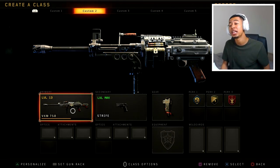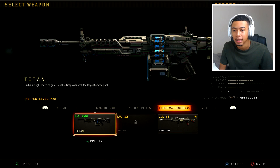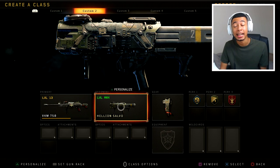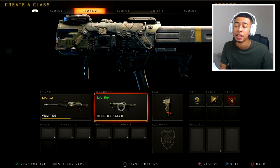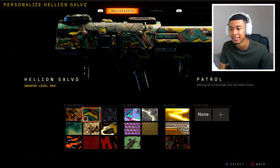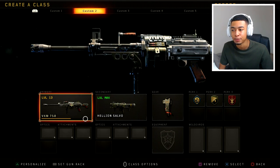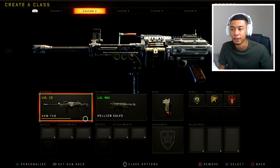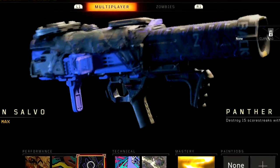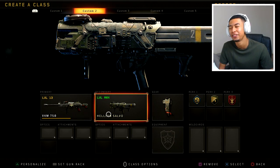Here's a pretty big tip, especially for trying to get Dark Matter as fast as possible. Whilst doing the ARs, submachine guns, tactical rifles, LMGs - whilst doing pretty much every single primary set and even the secondary set - make sure you have the launcher as your secondary. Whilst you're going for all these challenges, you want to be taking out any UAV that gets put in the air, any attack chopper. If you can do that at the same time, you'll get the launcher done a lot quicker than if you were just focusing on it on its own.